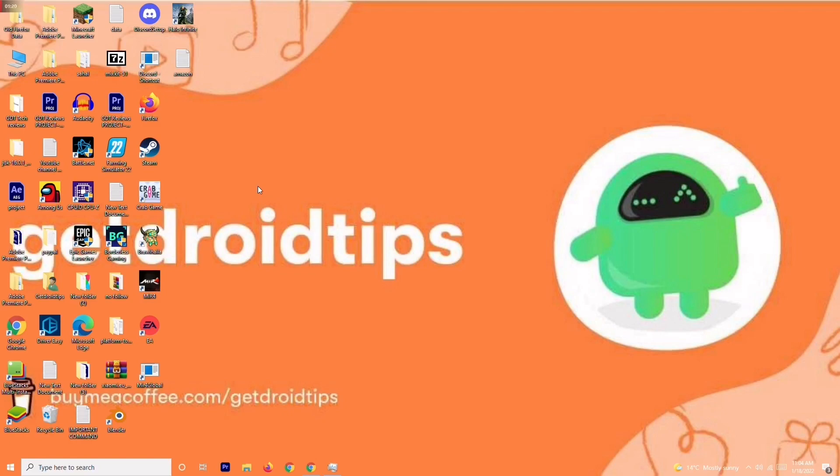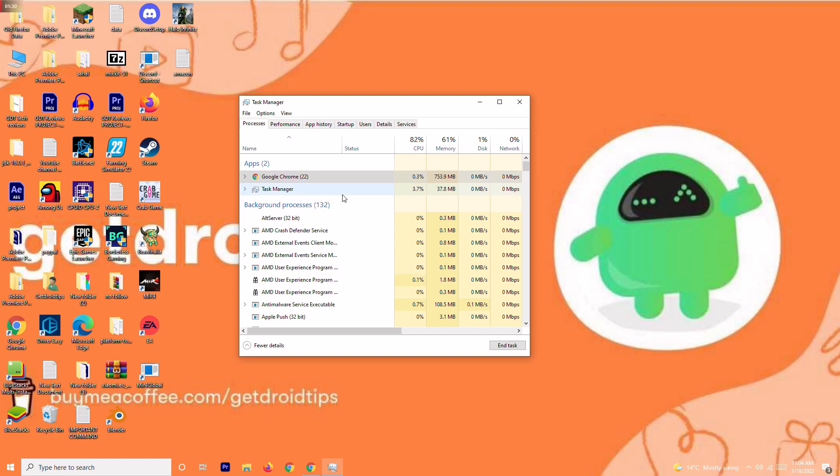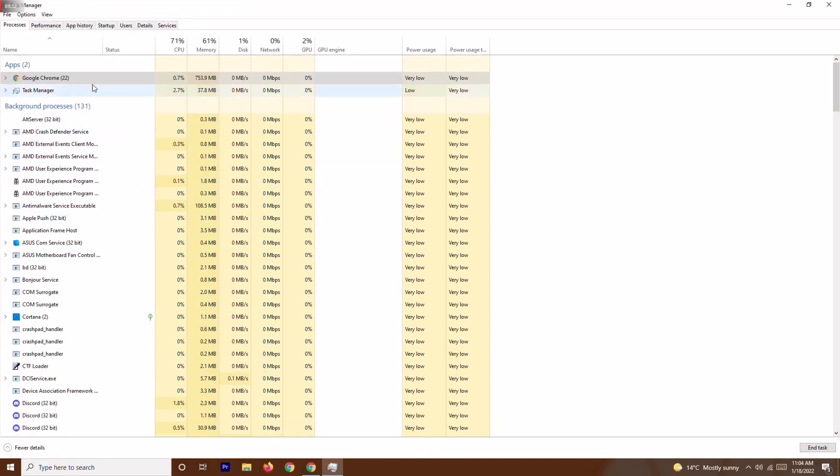Solution number three is to close unnecessary tasks running in the background. Right-click the taskbar and open Task Manager. Check which processes are draining your performance. If heavy applications like Adobe Premiere Pro or similar are running, right-click on the respective one and select End Task.